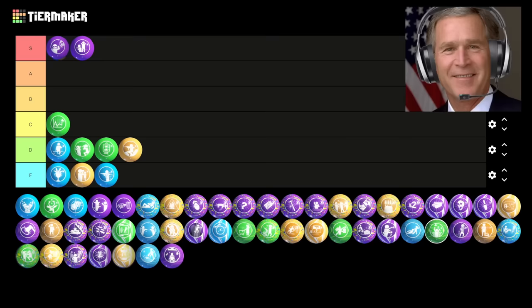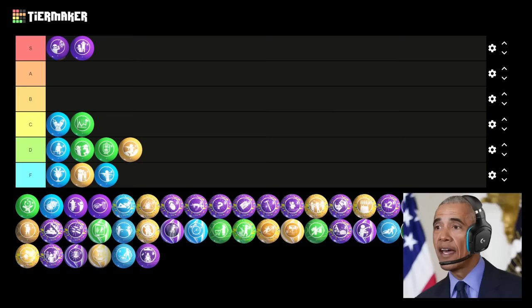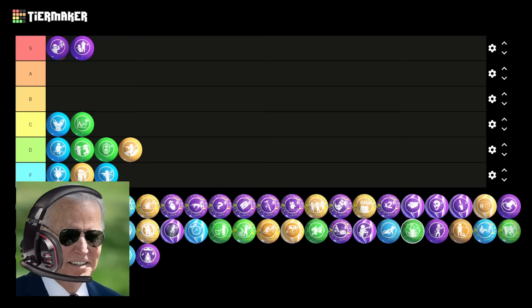Next up is Arsenal Accelerator. This is a pretty solid one. It's pretty straightforward — you charge your special weapon faster for ten minutes. For a classic, it's pretty good. Although it was better as an Elixir in Black Ops 4, I think it's a B tier Gobblegum. This one's just a basic but good Gobblegum. B tier is fine.